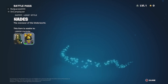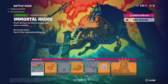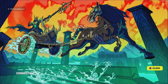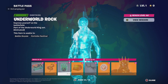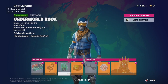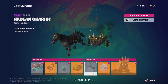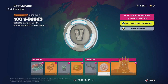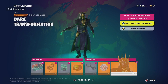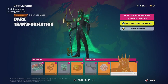Here's the Hades skin himself. Maybe I should have shown the Lego styles as well, but maybe we'll get into that in a different video. We have another loading screen. We have this back bling — pretty cool. Honestly I think they did a good job on the back bling. We have the Dark Transformation — oh that is awesome.